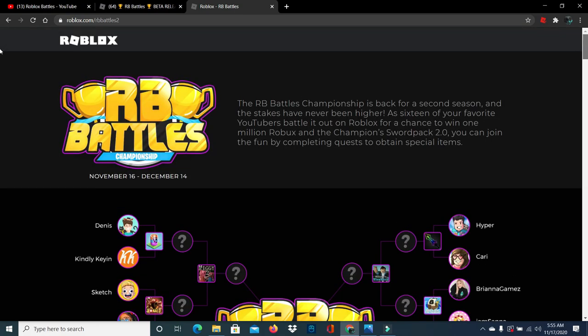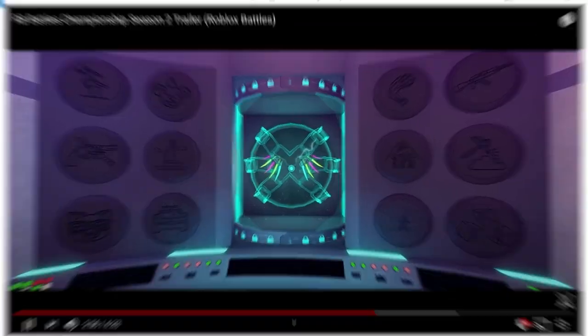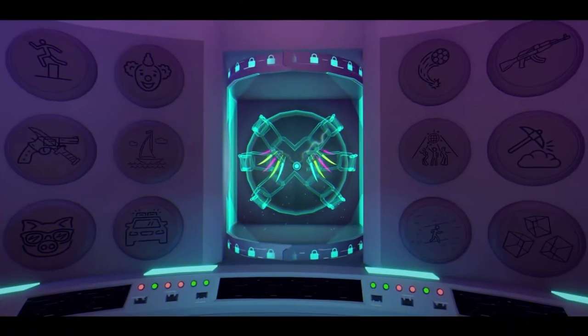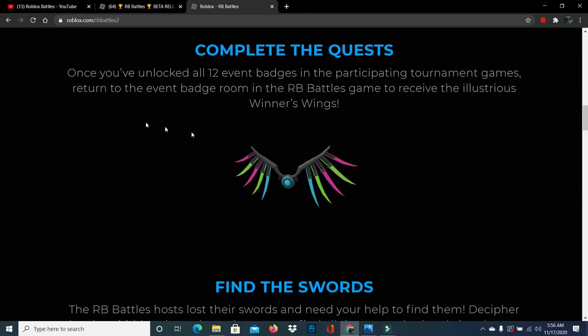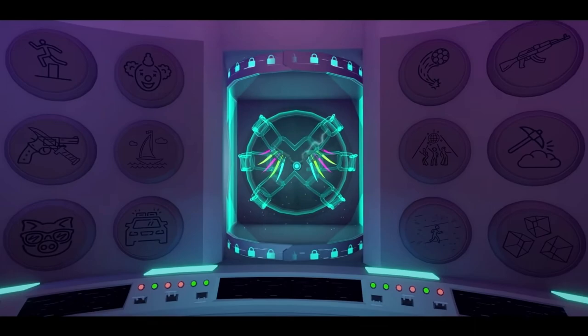When you reach the events tab web page, you can see a grid showing different YouTubers and different games. There are 13 games in total — six on one side, six on the other, and one in the middle which is RB Battles. Each game has a badge, and there are 12 badges plus one wing in the middle that you get only when you complete all the quests. The badges include games like Piggy, Jailbreak, Build a Boat for Treasure, and more.